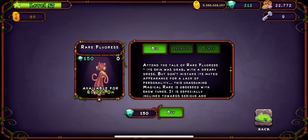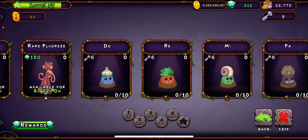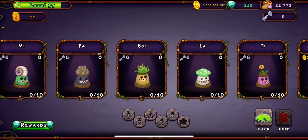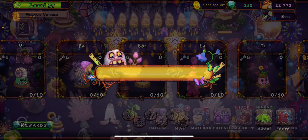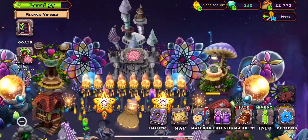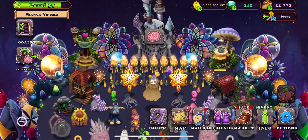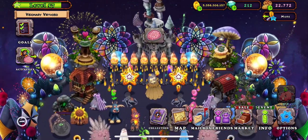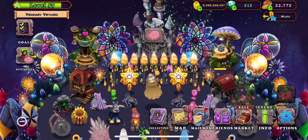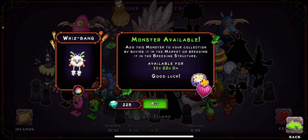We've also got Rare Fluoresce and the Dipsters. As you can see, I don't have enough keys to get all the Dipsters because I spent all my keys on Amber Island. This is the skin — it actually looks really cool. It's one of the only animated seasonal skins; I believe the only other one is Echoes of Eco.